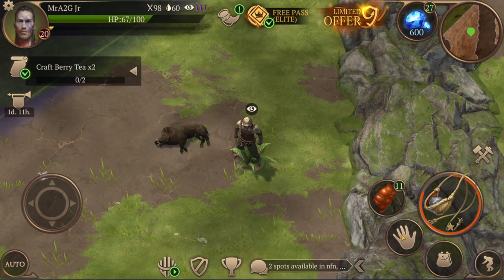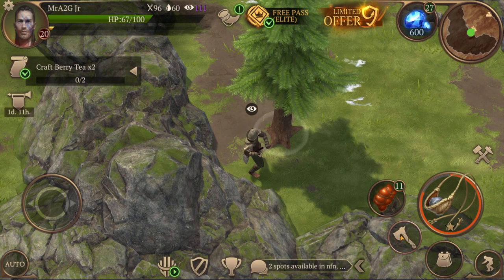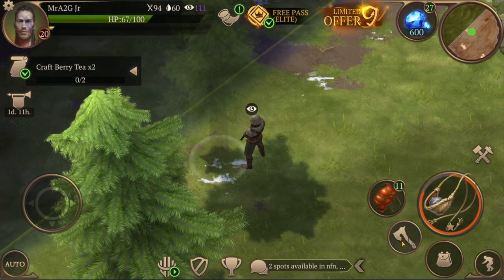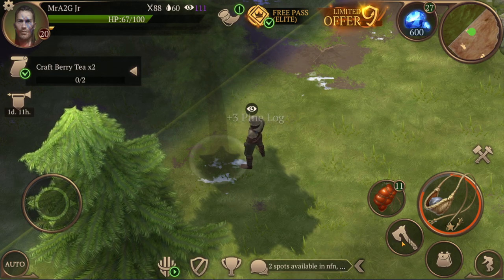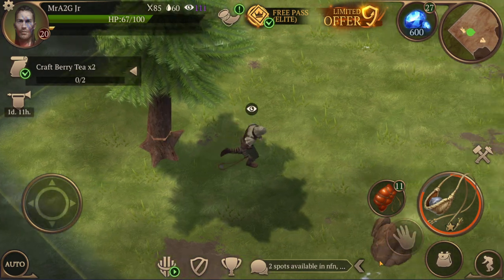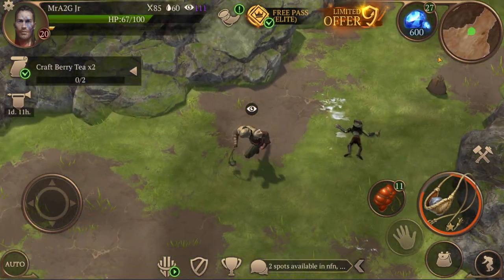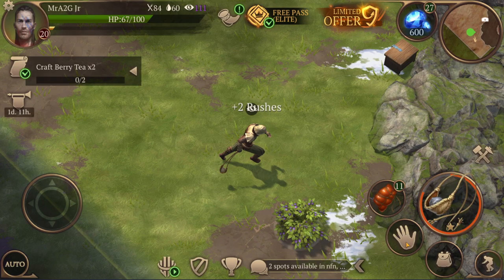I might as well start chopping some wood down to get the required amount earlier on. I know there are a few around here — grab the wood and a log. So where am I at? I've got 11, plus three in the little chest I made, so that's 14. I'll need another six logs and that would be it.